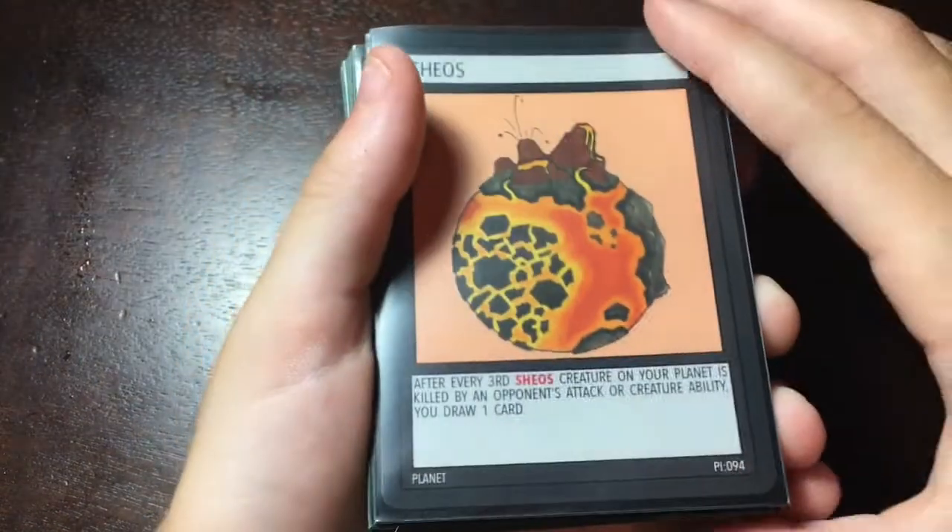Today I'm going to be doing my Chaos Galaxy deck profile. Keep in mind that I don't have that many cards, so this is a 24-card deck for now. I recently ordered two battle packs in the mail, so I'll have a lot more cards — stay tuned for that unboxing. They're supposed to arrive the 10th of October. I'm filming this really late at night, which is why I sound tired.